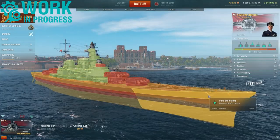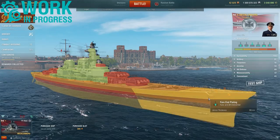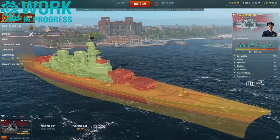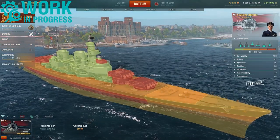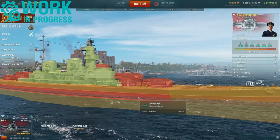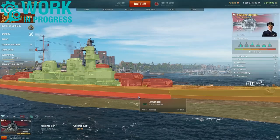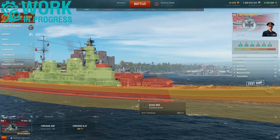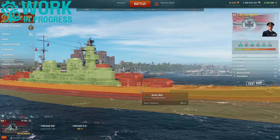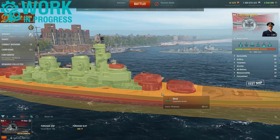The upper fore-end plating is 32 millimeters. This section has an icebreaker bow of 70 millimeters. The deck section is 50 millimeters. The main belt armor is 350 millimeters, with submerged sections of 275. The upper casemate is 50 and the main deck is 50 millimeters.